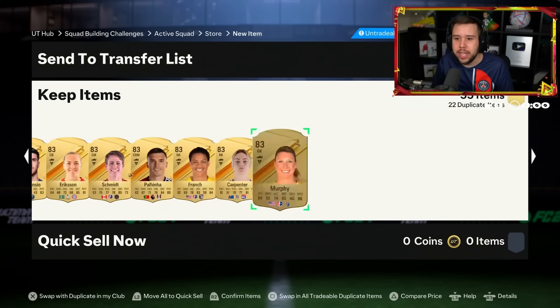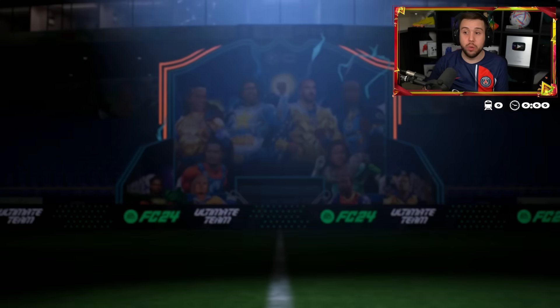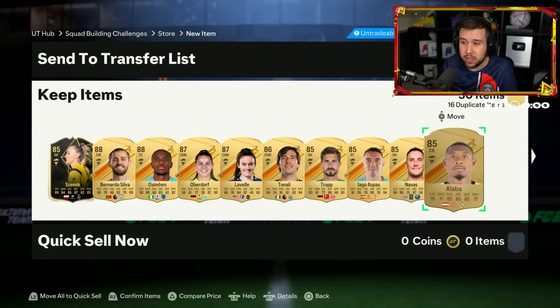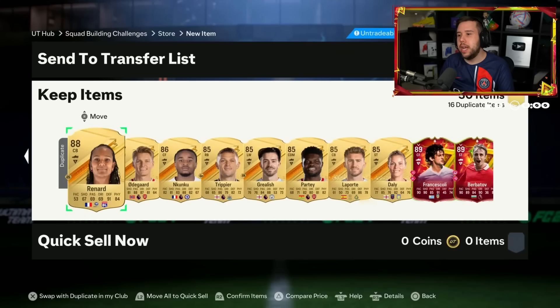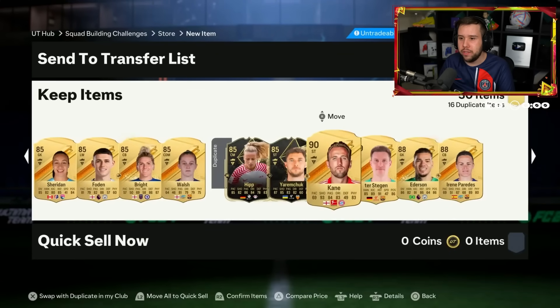400k pack: zero Golaso cards. Zero. He's done the 600k pack - good luck. He skips it instantly. The walkouts are realistically just going to be fodder anyway. Who's that at the end? Please say there's someone good. No - Enzo and Berbatov, the duo back there once again.